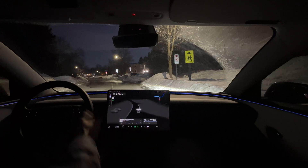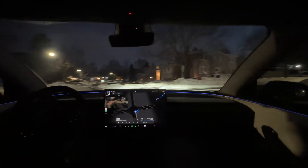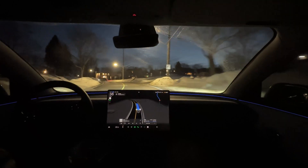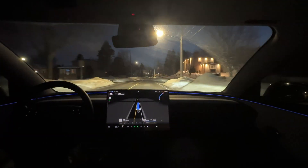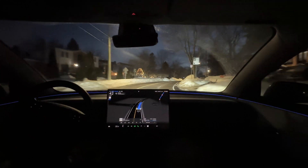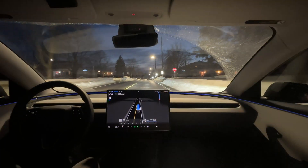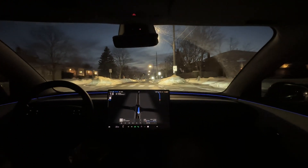Let's see how this will perform. Same confidence around the snow banks — very well done. The acceleration is smooth, as expected. Speed is supposed to be 40 kilometers per hour, and we just slowed down because of this car here. Now we're back to 40. I can feel the car is trying to maintain the speed. This is a stop sign — we're starting to slow down, and we will stop right at the line. Smooth, perfect.